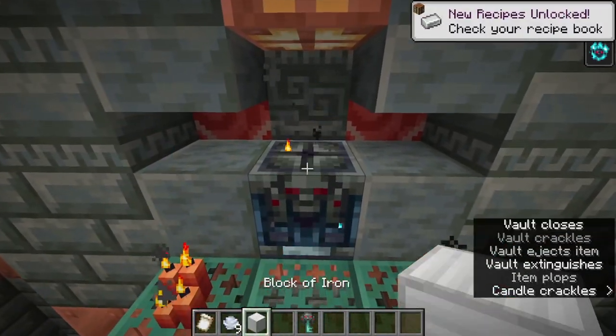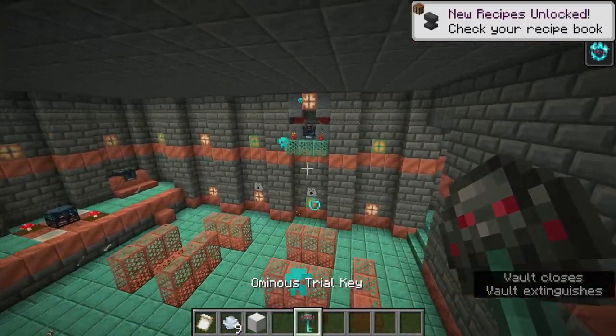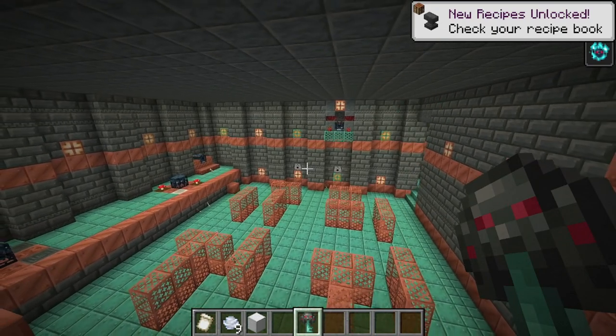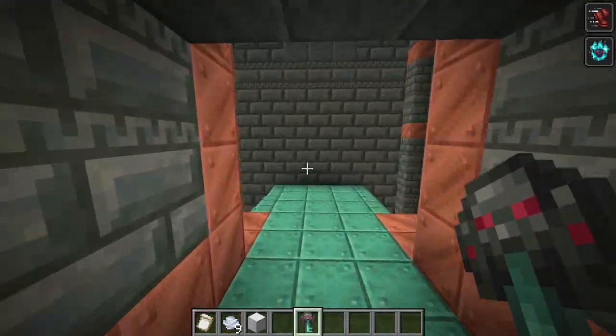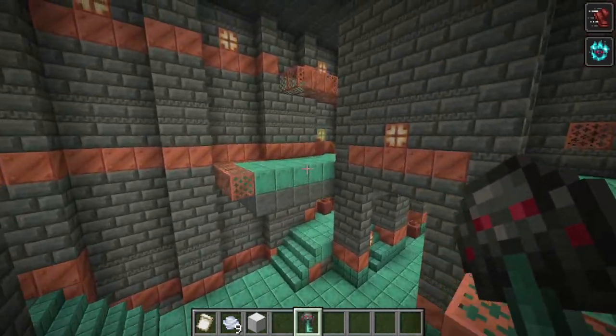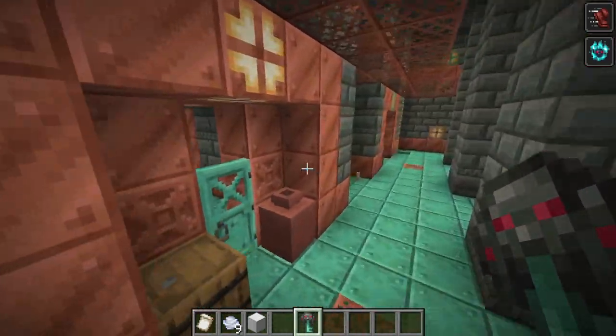Opening one, I get a banner pattern, some wind charges, an iron block. You can only get the heavy cores from these ominous vaults now, which means you'll want to complete them. Even if you aren't ready initially, you're likely going to have to do the harder version several times for all of the loot.